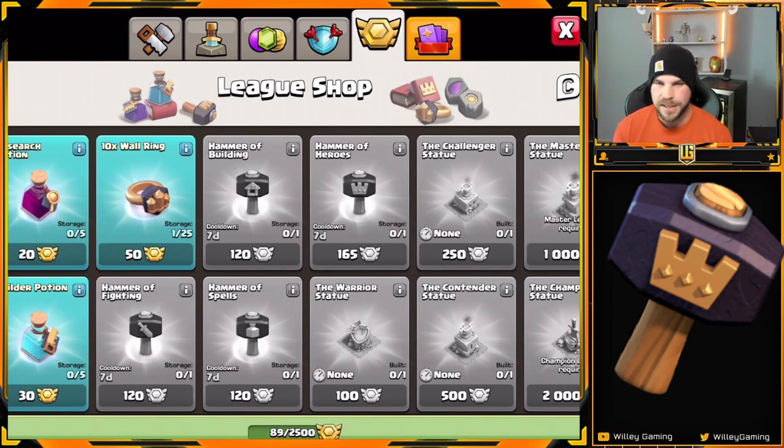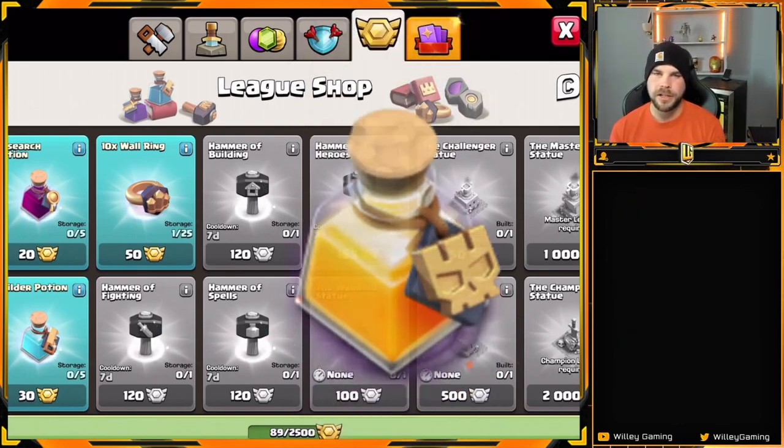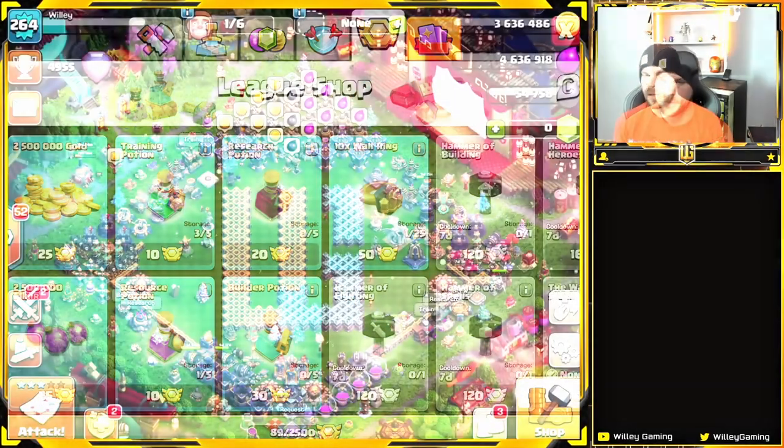The hammers are also one-and-done, so you get that one upgrade and it's gone. Another honorable mention is the super potion — it lets you unlock a super troop without spending dark elixir, which is especially nice if you're on a big dark elixir grind trying to get heroes and pets leveled up. It's very nice to just drop that potion in and off you go.